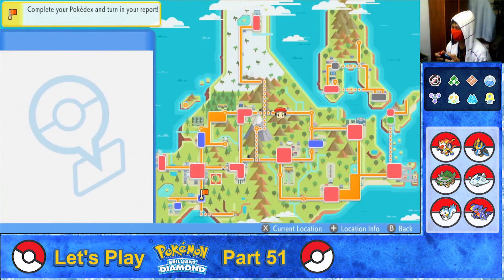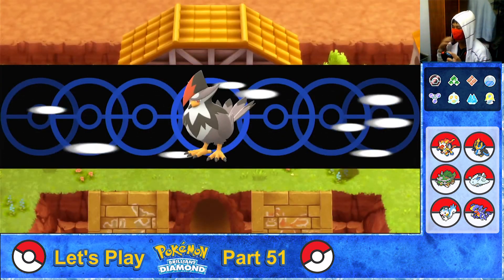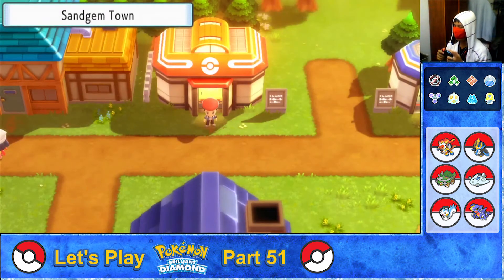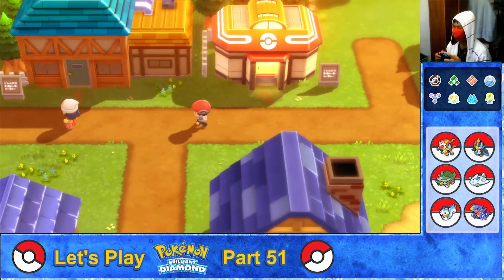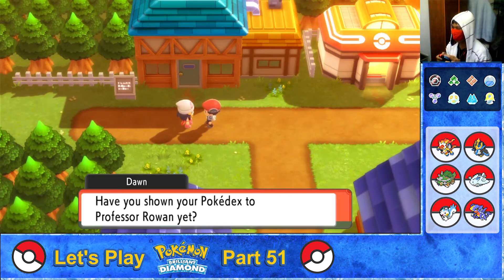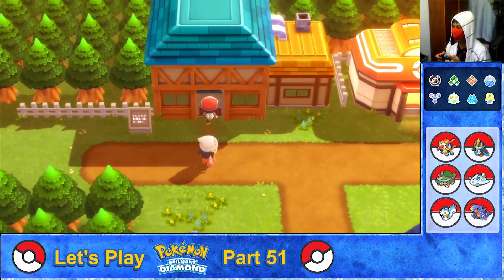Flying off to Sandgem, and here we are in Sandgem Town. There's Dawn here. She asks to see the Pokédex: 'Oh my gosh, you've seen every kind of Pokémon in Sinnoh! Have you shown your Pokédex to Professor Rowan yet?' Not yet — let's go up inside the laboratory.